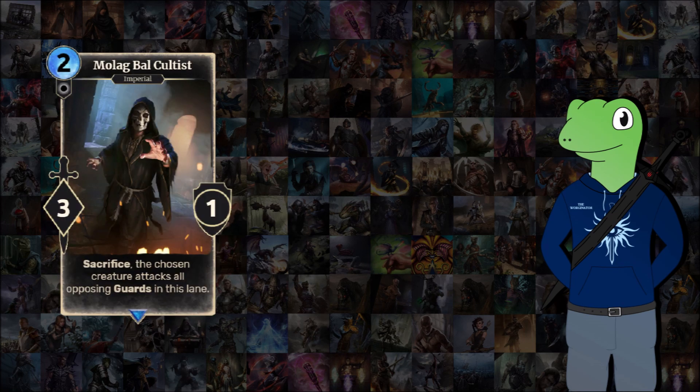Moving on, we have the cultist cards, which are kind of a neutral archetype I've made to go alongside Daedra — and this is where all the Sacrifice cards come in. The first one is Molagbao Cultist, a 2-cost 3-1. Sacrifice: the chosen creature attacks all opposing cards in this lane. This is basically a way of showing an aggressive stance at your opponent. If you've got a really poor unit you want to get rid of but could destroy all your opponent's guards, you throw this at it. Or if that card's got Lethal, you can get a clean shot at your opponent. I made it only guards so it's not too broken with a Lethal unit.